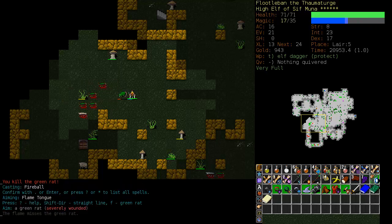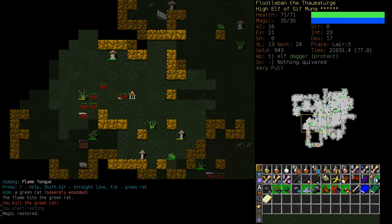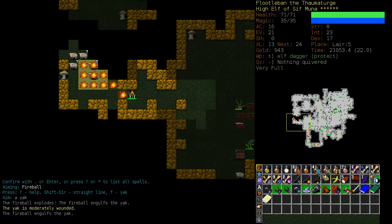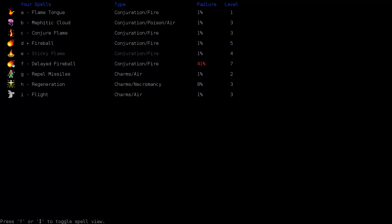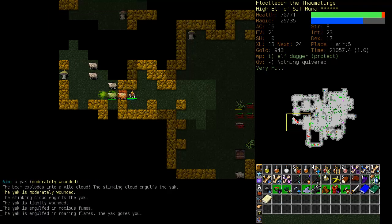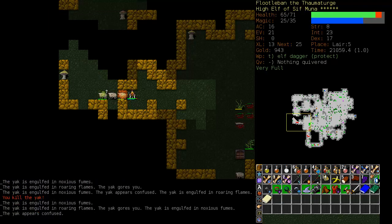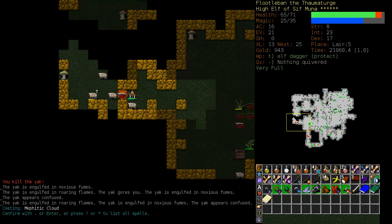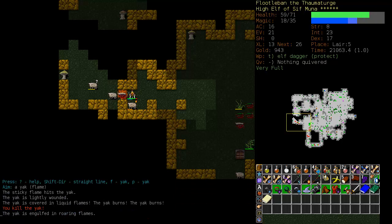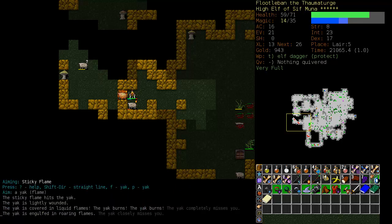It might seem a little overkill to use Fireball on them, but it's really the best use of mana since I can get several of them. I'm going to set up a Flame Cloud in front of me, Mephitic Cloud them, let them walk into the fire. Any that gets through, I'm going to Sticky Flame - and Sticky Flame them in the fire as well.